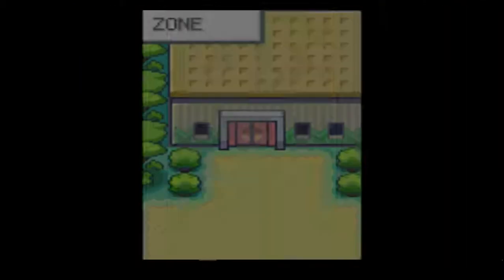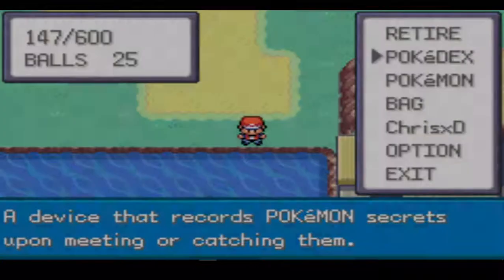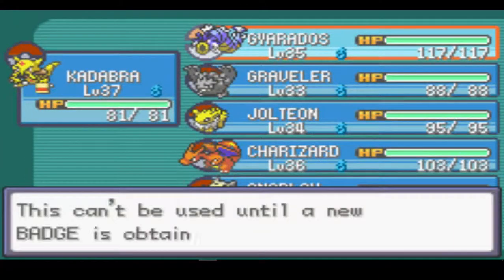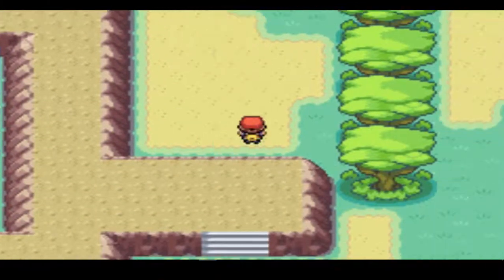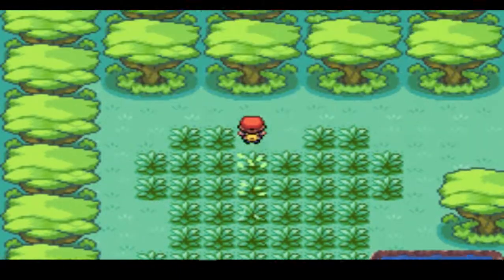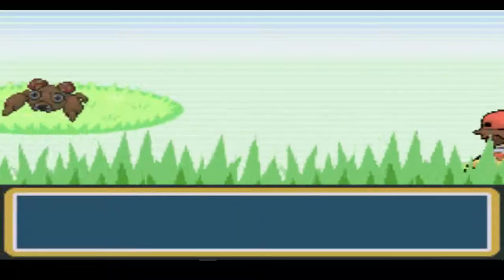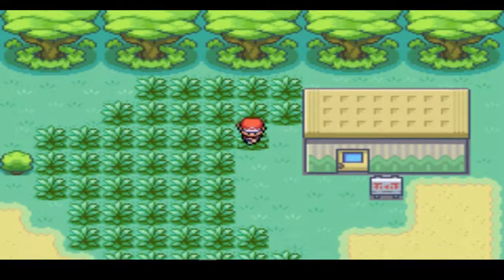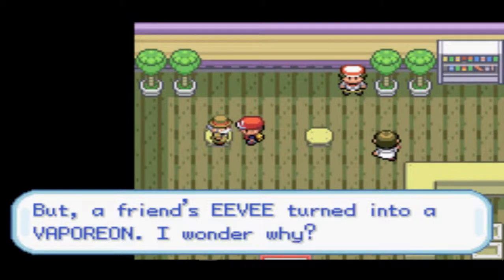Yeah, I don't know where the warden guy is. I thought he would be like here at the house, but apparently he's not. Can we use Surf already — like, can we use it here? Until a new badge is obtained, he can't actually use it yet — at least for surfing purposes. But he can use it in battle. So I guess we've probably got to beat the gym leader here. Well, that's alright — we can do that. I really don't know what else there is to do in this area — that was really the main thing. Unless the warden is back here somewhere that I don't know about. Yeah, we've already been to this house.